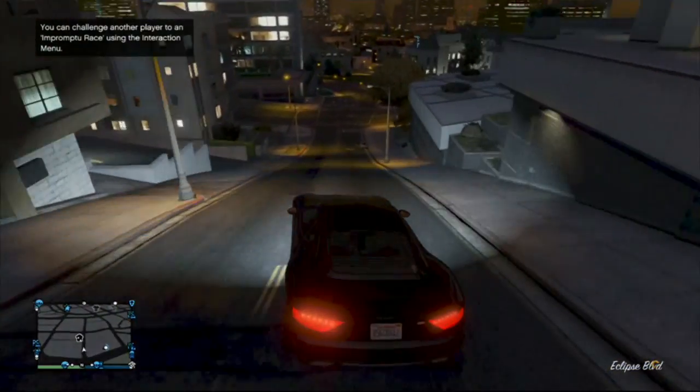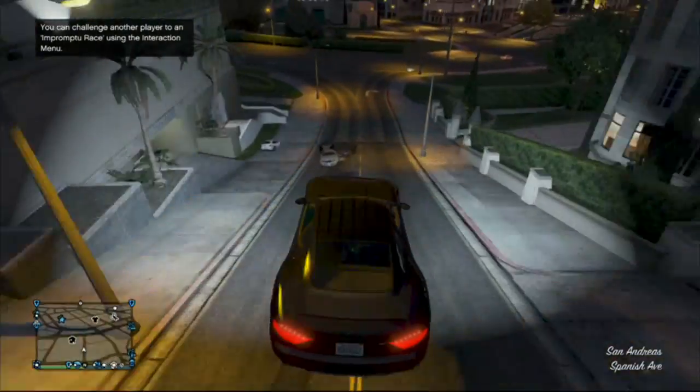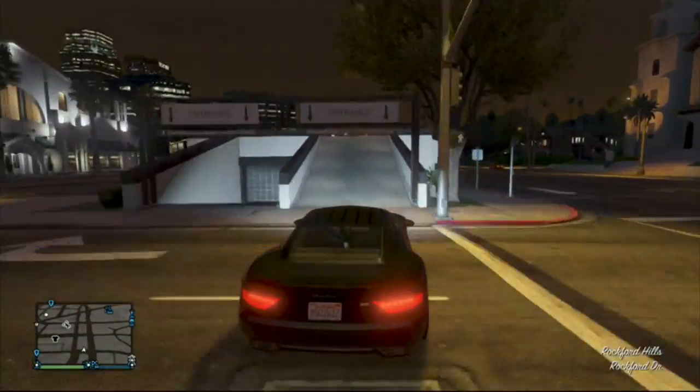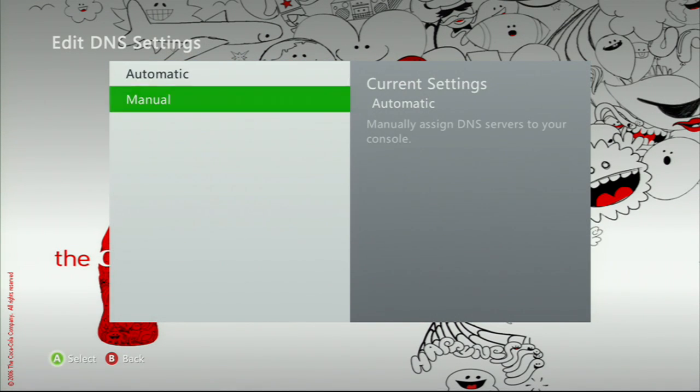The first thing you're going to want to do is go to the Xbox Dashboard. You're going to want to go over to Settings, go over to System Settings, select Network. You're going to want to select your Wi-Fi and then Configure Network and go down to DNS.